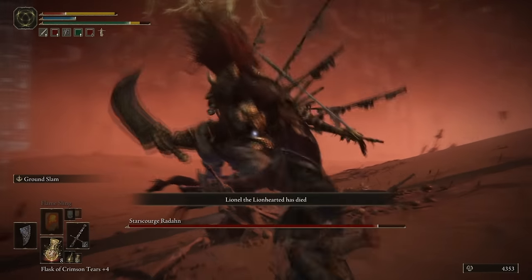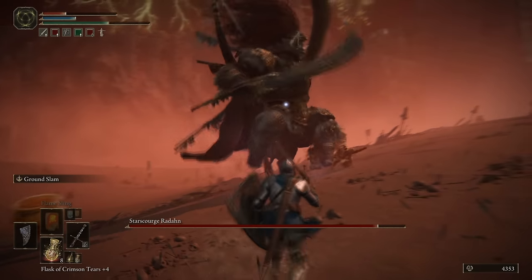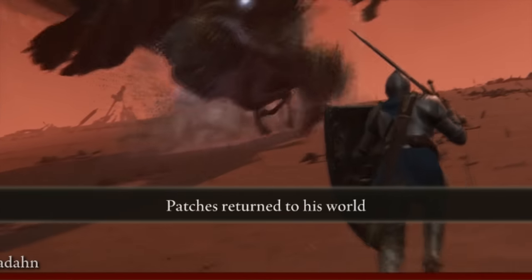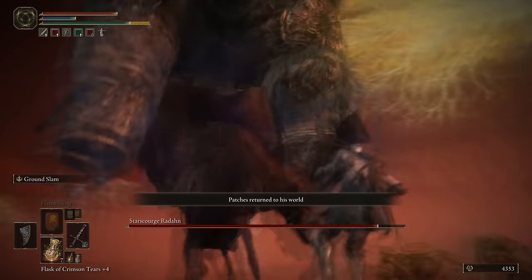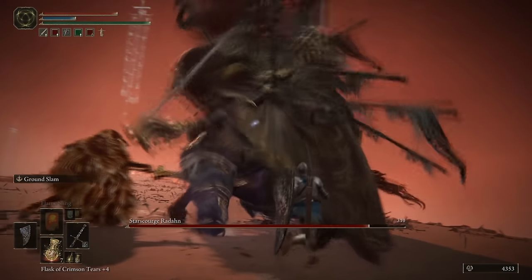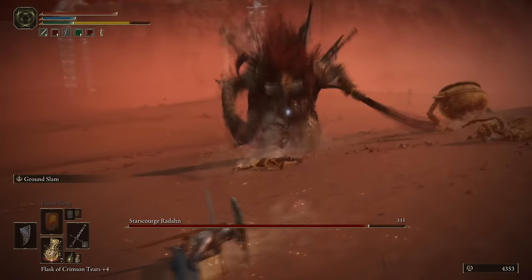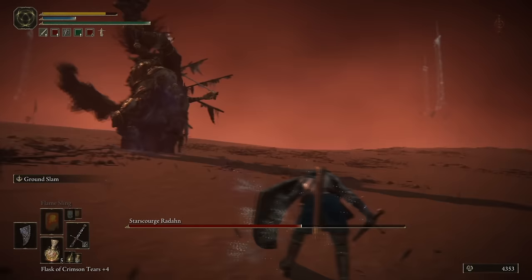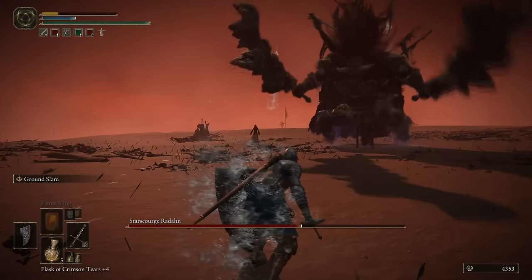For most players, that means you'll activate his summoning sign, attempt to fight the boss, and just randomly see this message saying 'Patches returns to his own world' after a few seconds. It's definitely in character, at the very least. Just the fact that they put this little joke in such an intense fight at all is pretty funny, but it's such an intense fight that a lot of people may not even notice what's happening. Considering how tough this guy is, Patches probably had the right idea.